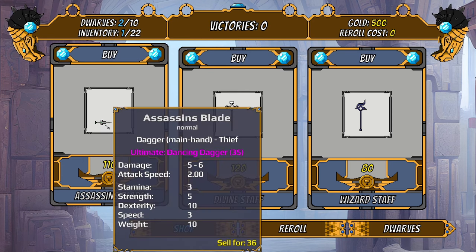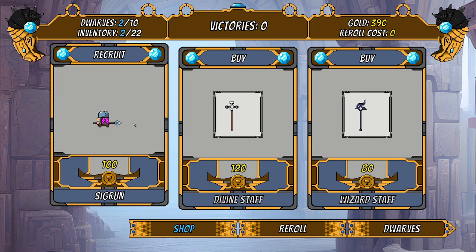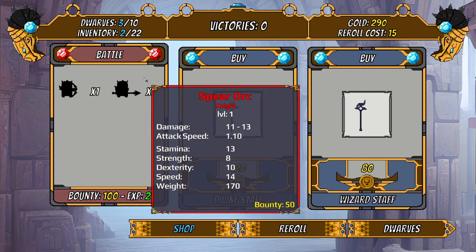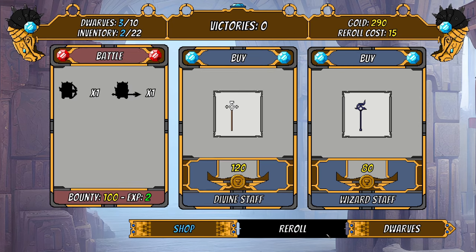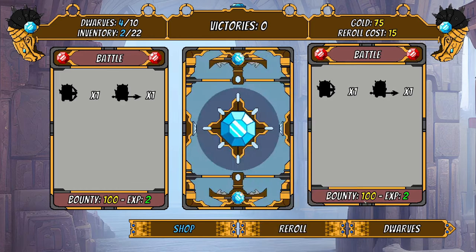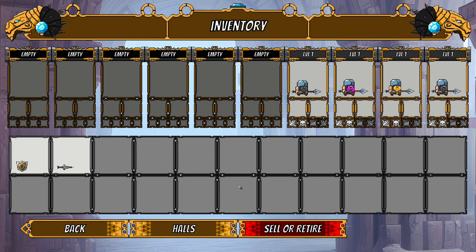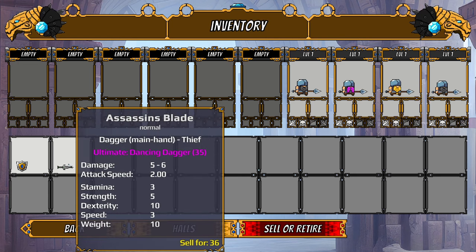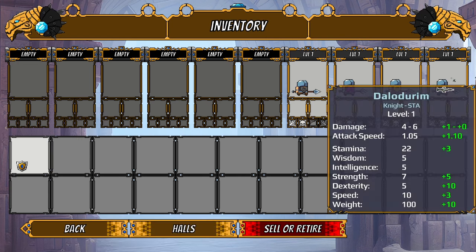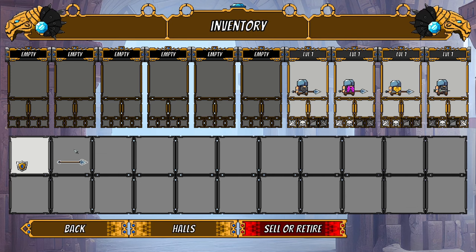This is the kind of game you can sink a lot of time into, but not like proactive time, if that makes sense. We're going to buy an assassin blade, buy a dwarf — this is our first battle. I wouldn't mind re-rolling to get another dwarf. We're buying dwarves and setting up our team of little dwarves. We've got our assassin's blade — I'll throw that on the front line.